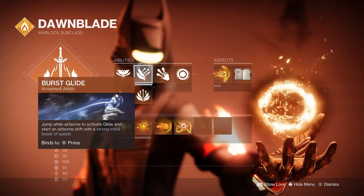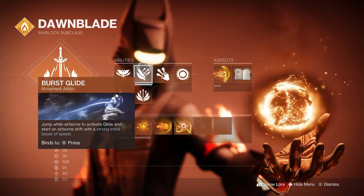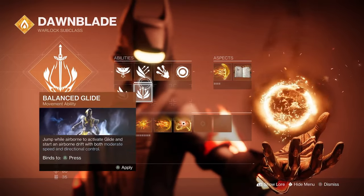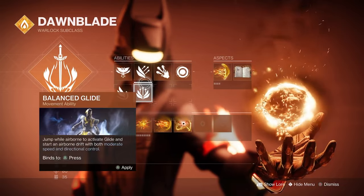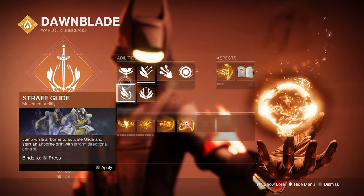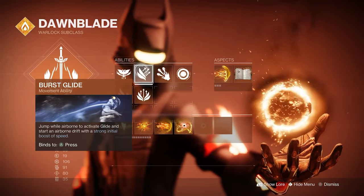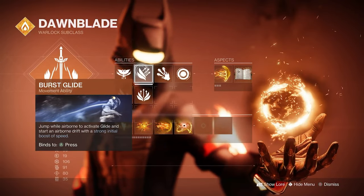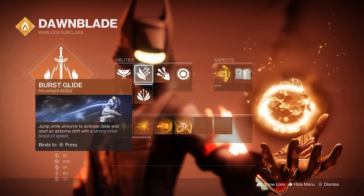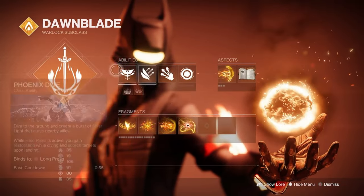For the glide, I choose Burst Glide — it's up to you, but this one's always good because of its strong initial boost of speed. Other options include Balanced Glide, which is more directional with moderate speed, and Strafe Glide, which has strong directional control. But Burst Glide fits my play style more, and I feel like when you pair it with Icarus Dash it just works really well together.